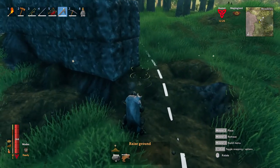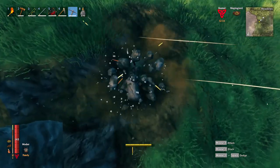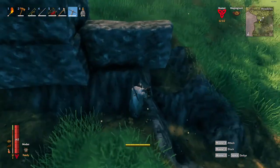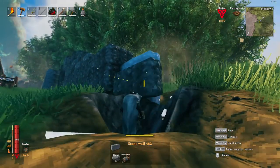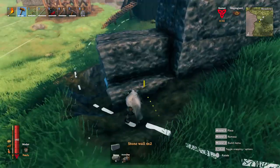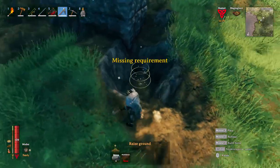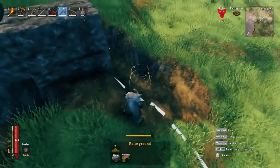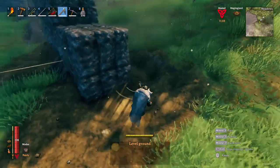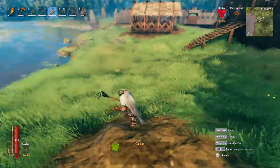You have a bunch of tools at your disposal — you've got the hoe, the pickaxe, and everything. You can pickaxe down lower so you get the angle you need. You can remove earth, put earth back in, whatever you need to do. What makes the building so unique in this game is that you can literally shape the land how you need it — just flatten it out wherever you need. I like to keep grass around; it makes it pretty.